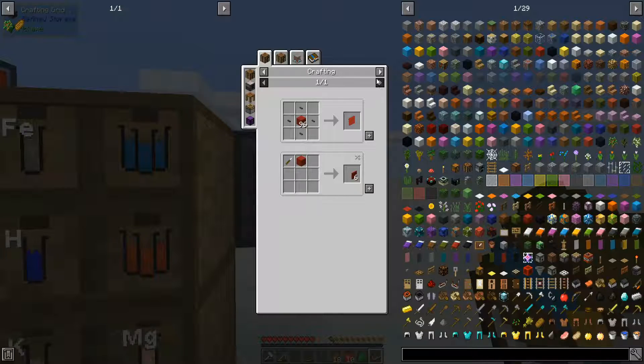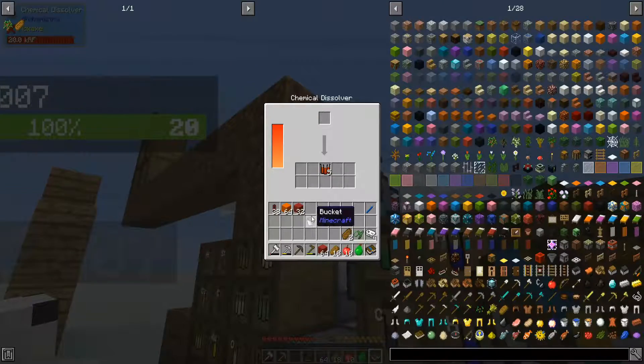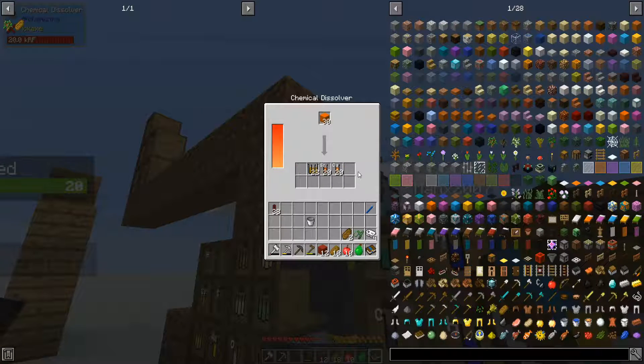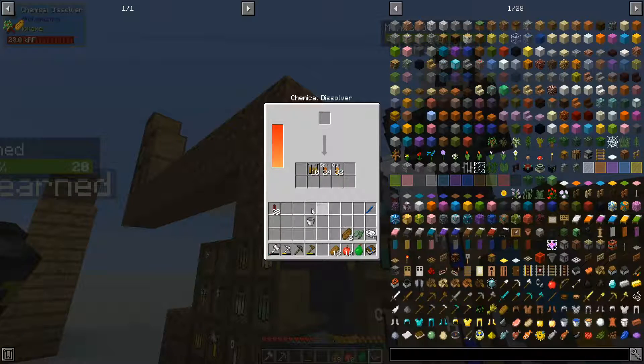There's no point in us keeping it, so we may as well dump the orange as well and all the red into here. We're getting lots of things, getting lots more iron oxide. Orange makes copper and looks like some other little bits and pieces.